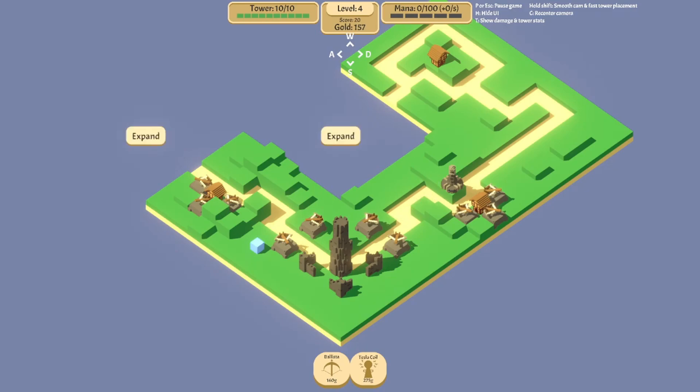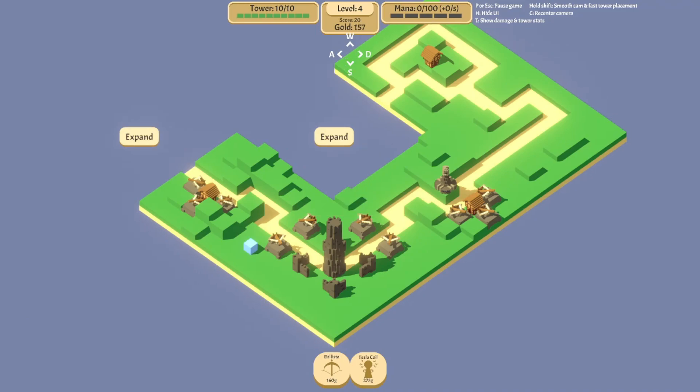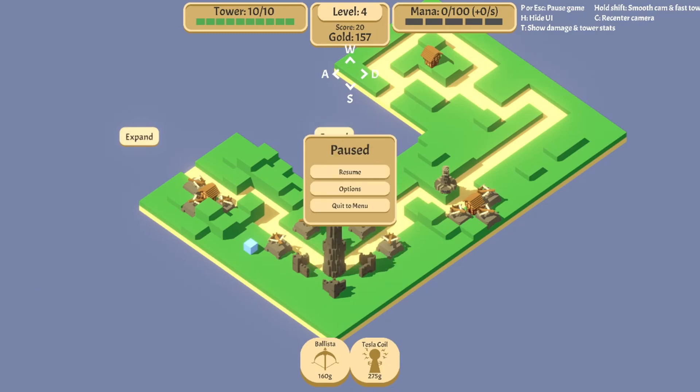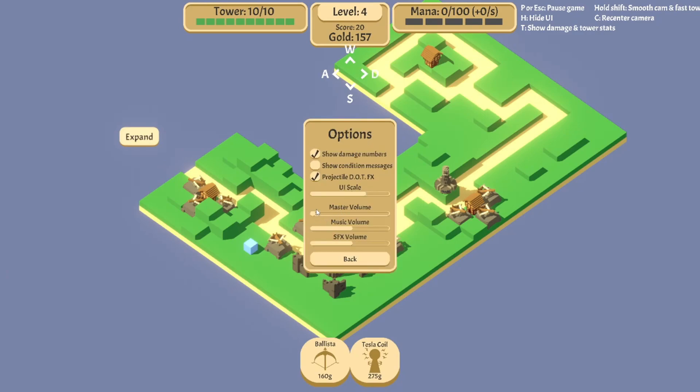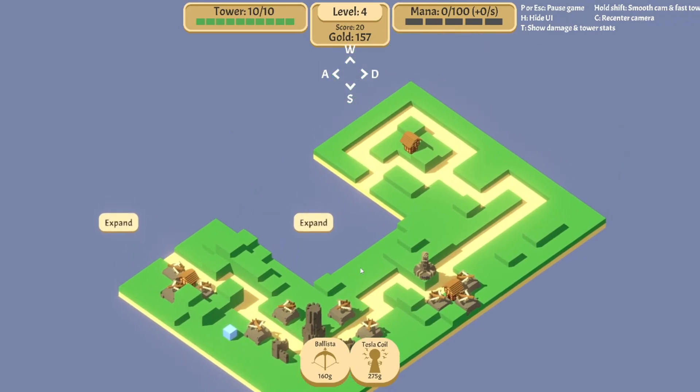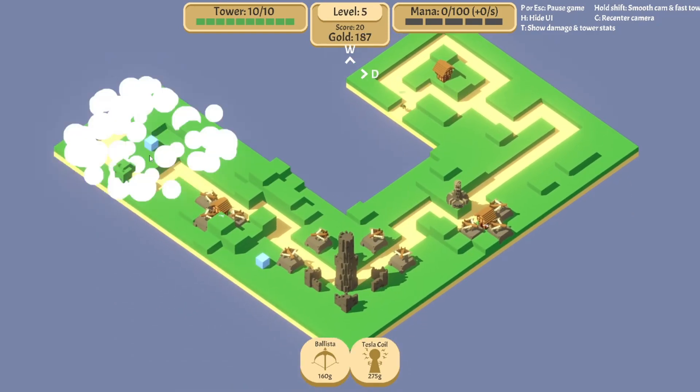Let me turn the blinds down a tad bit and check on the volume real quick. I did find one thing in the menu — UI scale. You guys should be able to read that a little bit better now, hopefully. Let's fix that master volume back — there we go. I don't want to try and keep surrounding these guys but I don't have any money. Let's expand this way maybe. What does a tree do? Chopping this tree will yield 25 gold.